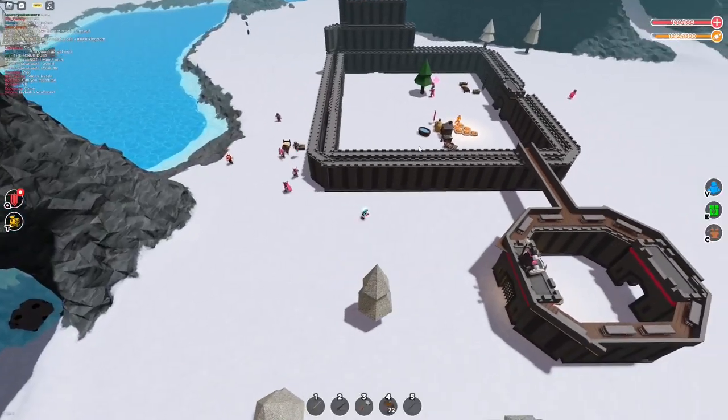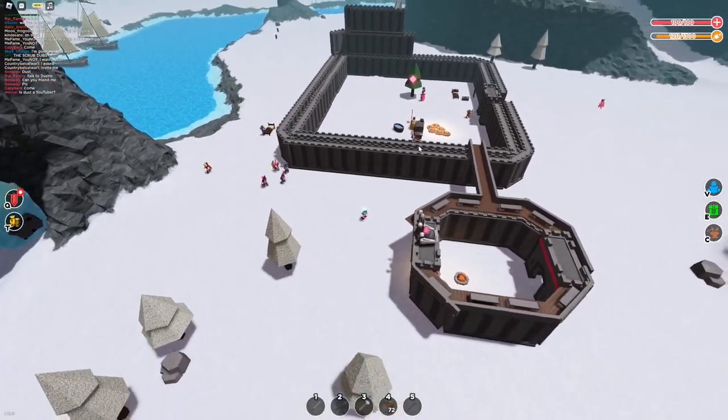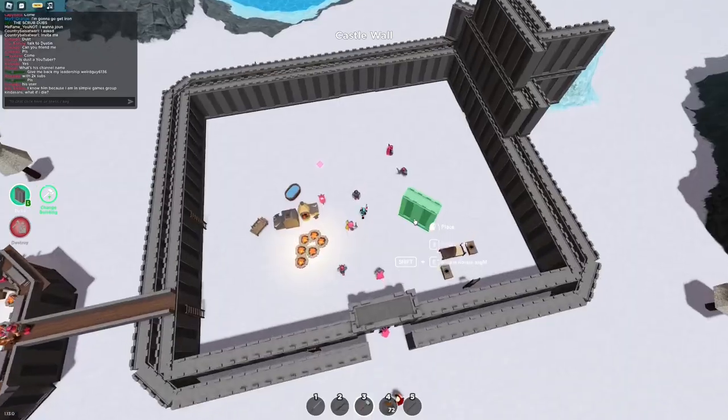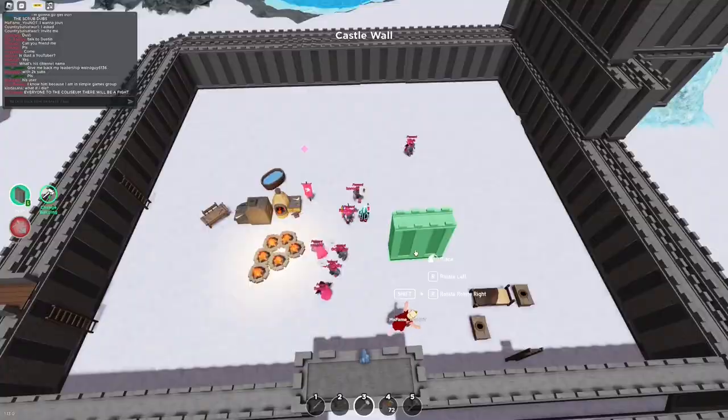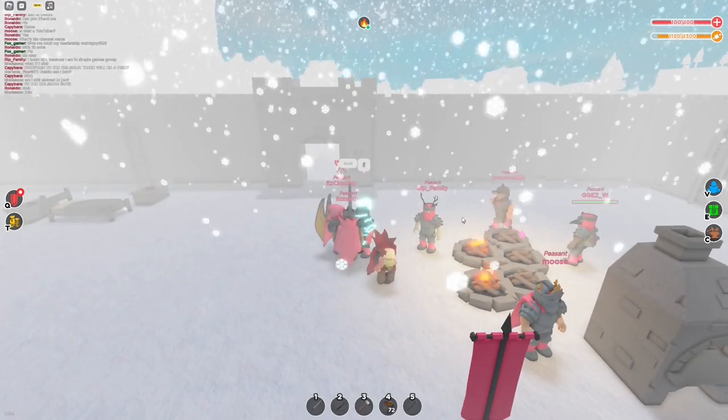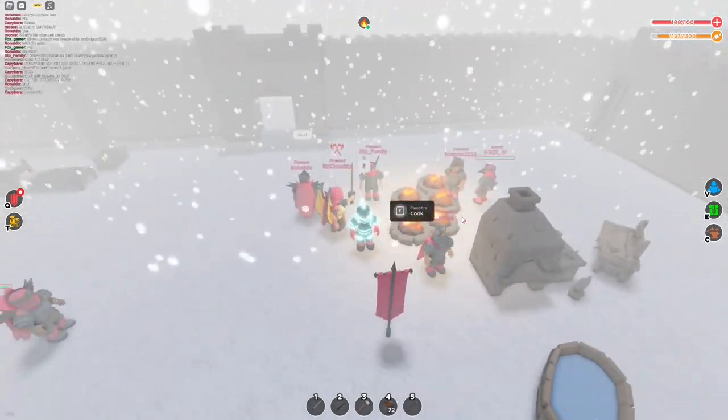We have just double walled the entire base. This looks insane. And then we got this little coliseum over here — I think it's some sort of arena. We should start making this inner castle. I'm thinking we make a little headquarters here. Who is that guy? Oh my gosh, that looks so gruesome. The ragdoll in this game is so scary.